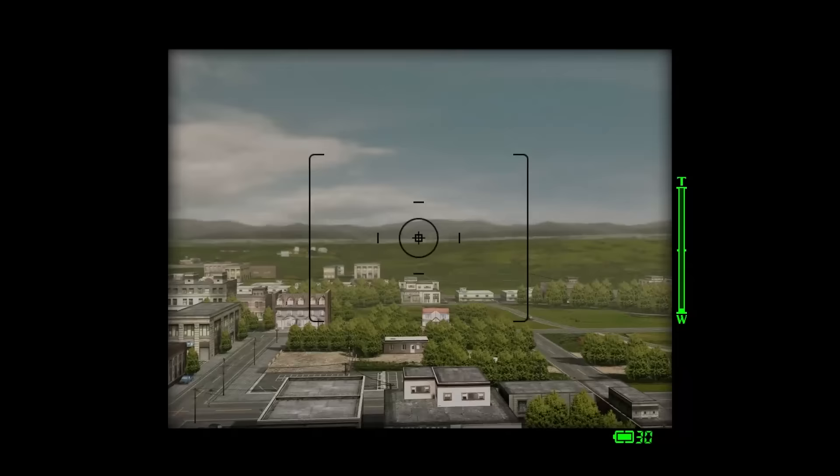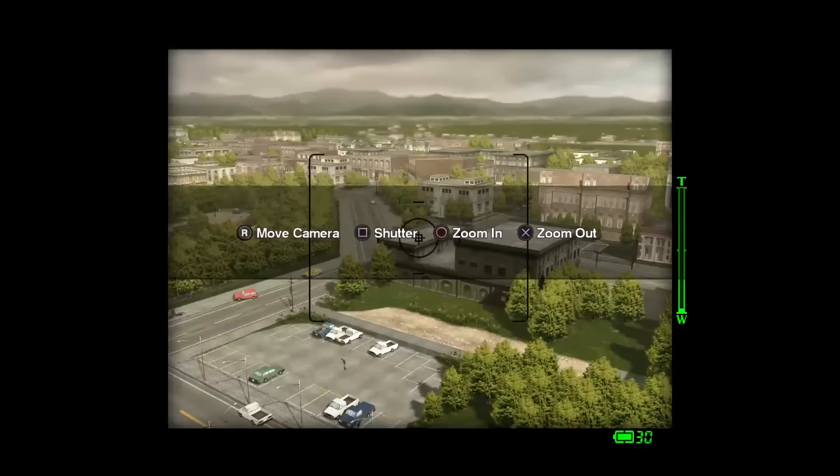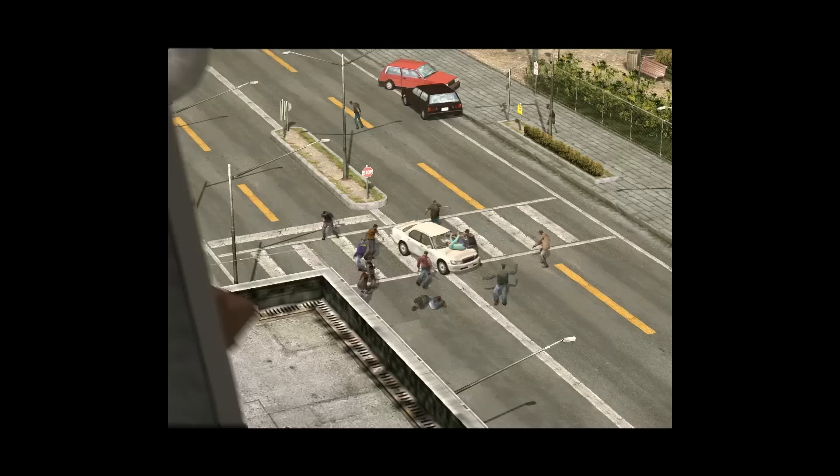This is a step-by-step walkthrough for an all-survivors playthrough of Dead Rising on a fresh new game file, all the way through to overtime mode. There will be no cutscenes and it will not be 100% comprehensive for things like Prestige Point stickers, but it will kill all the psychopaths and save all the survivors.